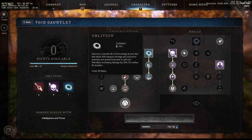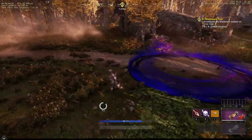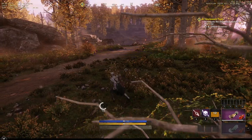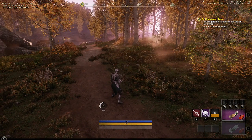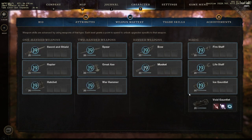Oblivion is super easy to counter. You drop it on the ground and a smart player just walks away — they'll say, yeah, I'm going to wait that out. The moment you see that on the ground, you just back up and you're not going to take any damage from it. You'd be an idiot to just sit inside the circle.